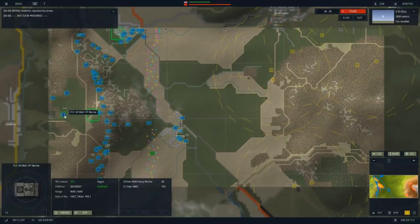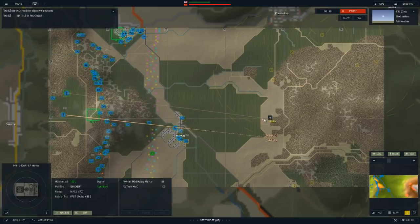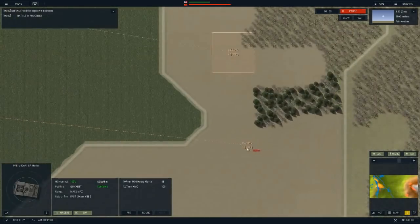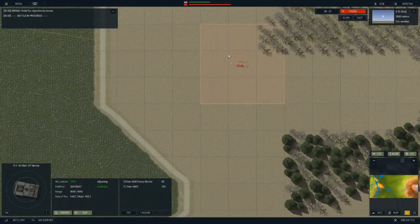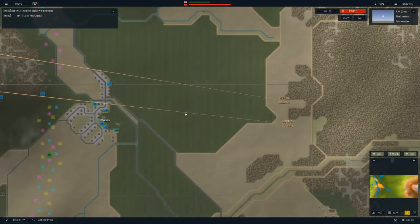What we're going to do here is this mortar section. We're going to call in some HE right around here. I want HE put nearby, so we'll have two of those. They're adjusting to that and they won't fire until we give them an order to fire. You can see this box is where they'll be targeting, which is like a nine-grid reference or nine-grid area of effect.